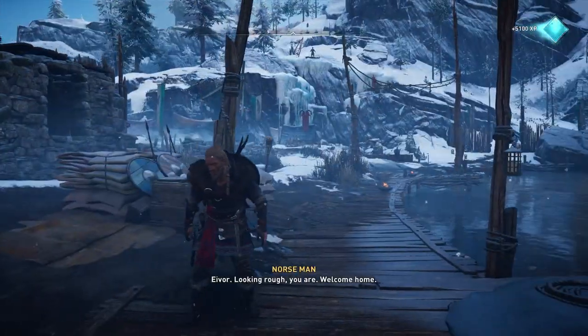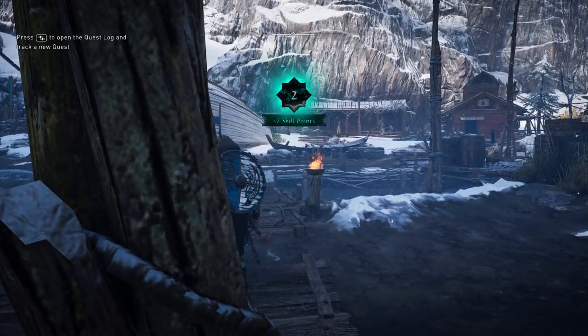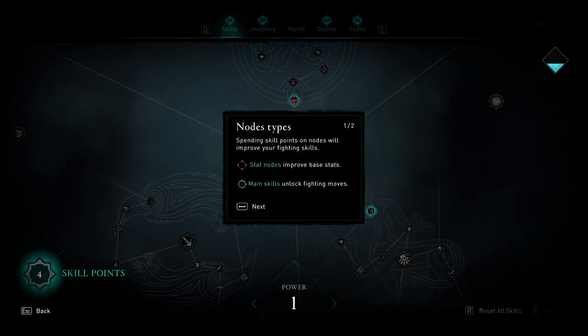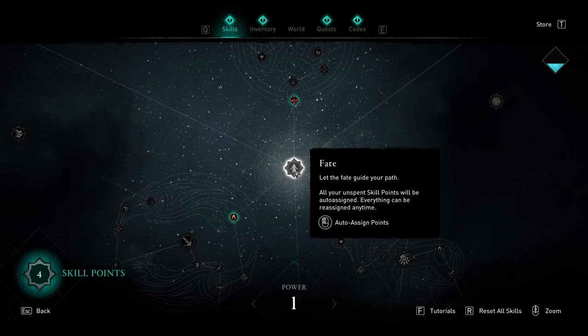Eivor looking rough. Welcome home. We can level up. Open the skill menu to apply skill points. Spending skill points on nodes will improve your fighting skills. Stat nodes improve base stats. Main skills unlock fighting moves. Equipped nodes will increase your power — the higher the power, the more prepared you are for the challenges to come.